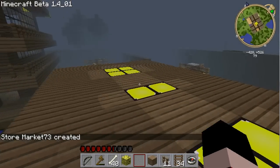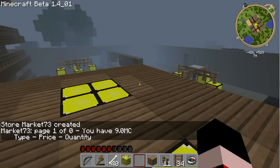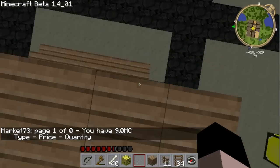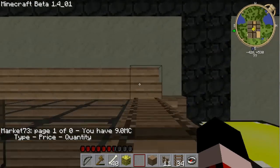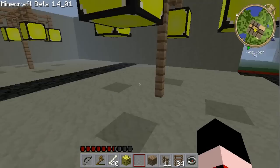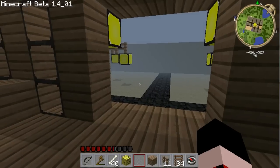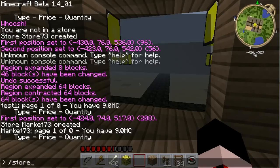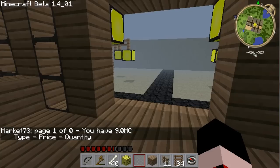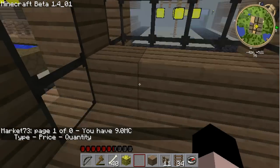Now I can come here and I'm in the store. The beauty of it is, I can come in here and do store. I'm back in the store. This way you can have your store set up and you can have multiple levels if you want to do them all or whatever.